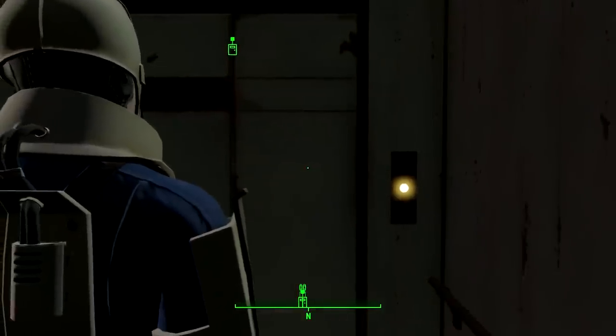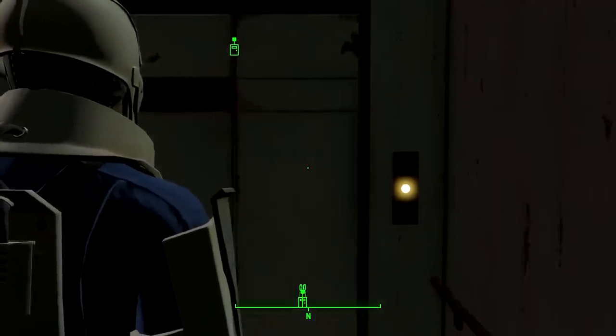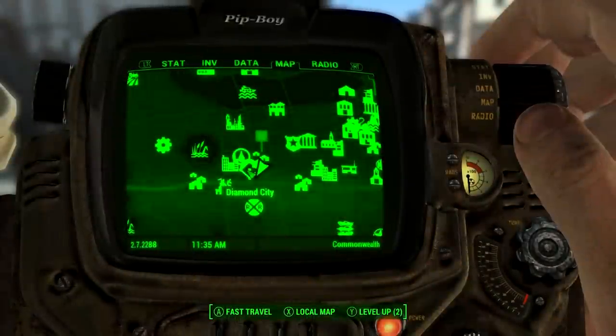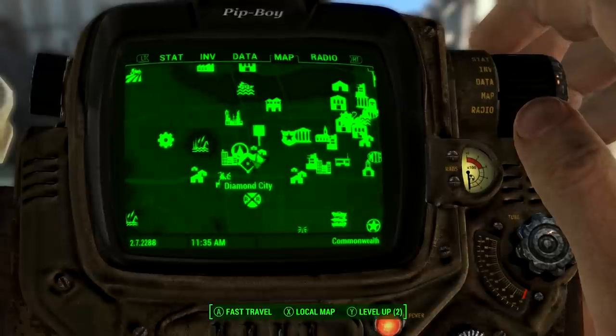What's up guys, my name is ESO and welcome to the channel. In this video I'm going to be showing you an easier way to get to the secret room in Fallout 4. It takes literally no effort compared to the original method. To begin, we must of course start from Diamond City, which is here on the map.